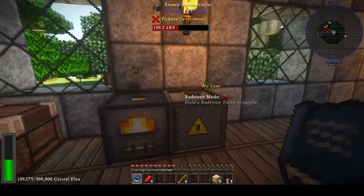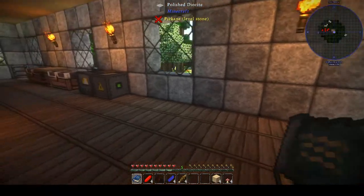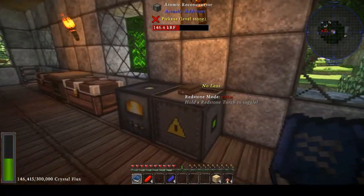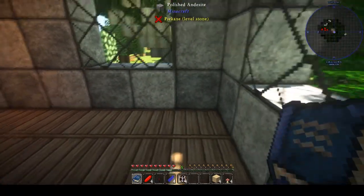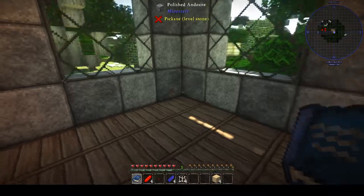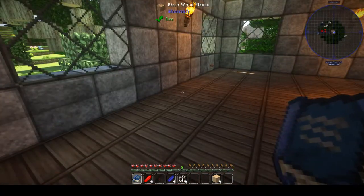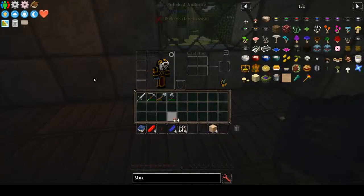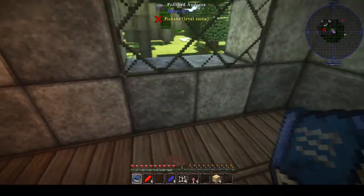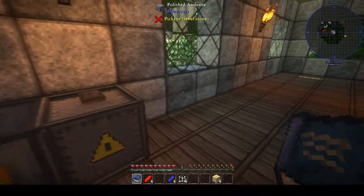Throwing some stuff to test the range. We will take some rotten flesh — throwing 6, 8 of them — and it turns into leather. Now we will take the mushrooms. At 10 blocks it doesn't activate, trying 9 and 8 blocks. It turns out it doesn't have enough power — it doesn't activate when it doesn't have enough power, and the mushroom conversion takes a lot of power.